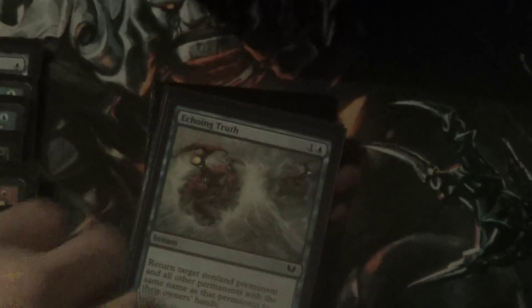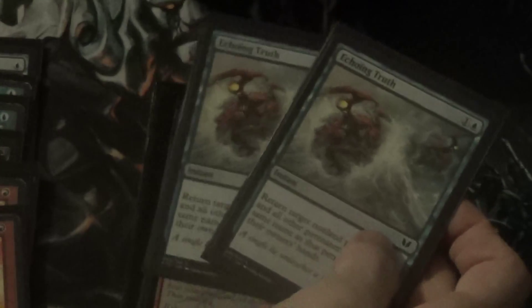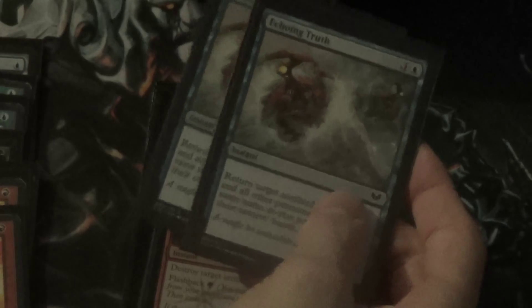The sideboard surprisingly follows the theme of the main deck — all instants, except for one card. One copy of Dispel, good against control decks. Two copies of Hydroblast — good against red decks, Red Deck Wins, Burn, things like the cursed needle card that deals one damage to you every turn.